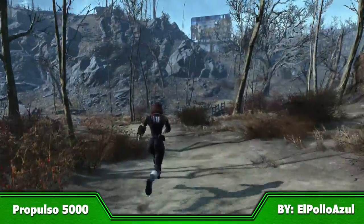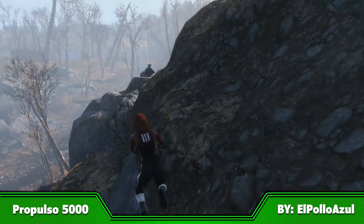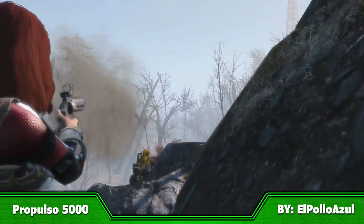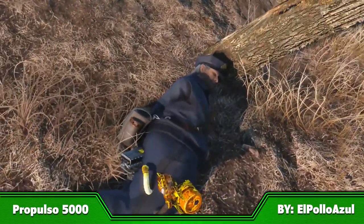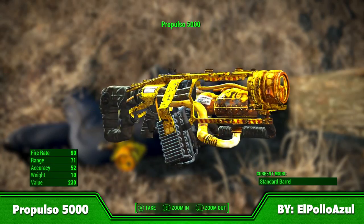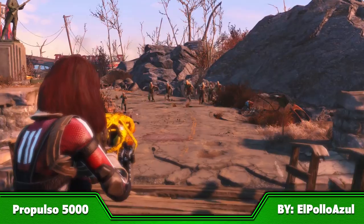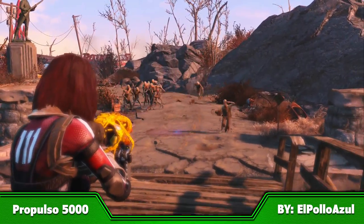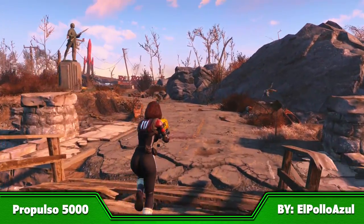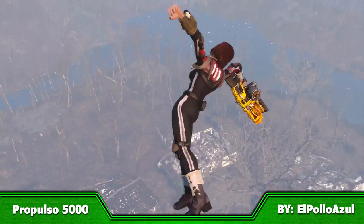If you're after a really fun and entertaining weapon, the Propulso 5000 has you covered. This mod will begin a quest in your game to retrieve the weapon from a rather disgruntled postman, and once you've dealt with him, you're granted your very own force push gun. This thing is as dangerous to you as it is to others — think of it like having your own portable jet engine capable of launching people for miles. It's absolutely crazy fun and can cause some real carnage. Just be very careful, because it's not only NPCs that can be affected by this weapon.